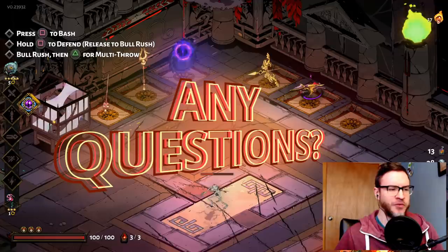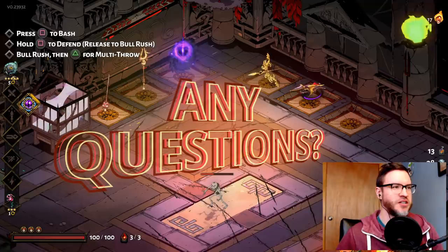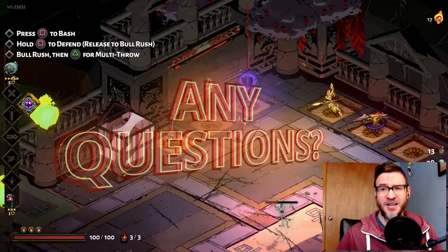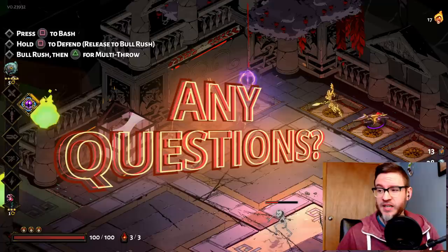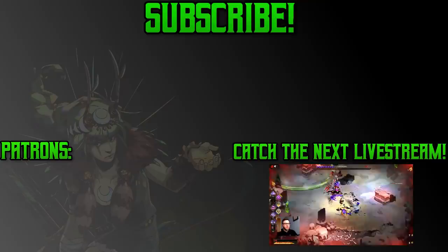Do you have any go-to runs that you always try to play or that you enjoy playing the most? What do you do at the start to decide how you're going to proceed? How do you make those decisions? This game has a ton of different ways to play, which is part of what makes it so awesome. We're about to get a new god, and I'm not exactly sure how it'll all work out — they've always surprised me with their updates, but I'm excited for whatever they've got coming. Thanks for watching, and we'll catch you in the next one.